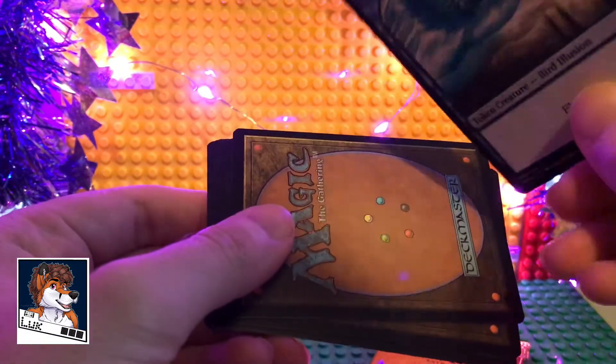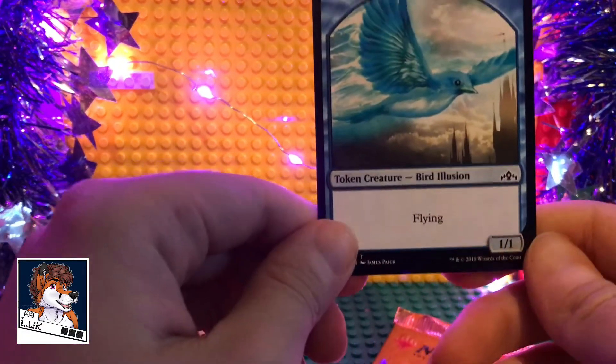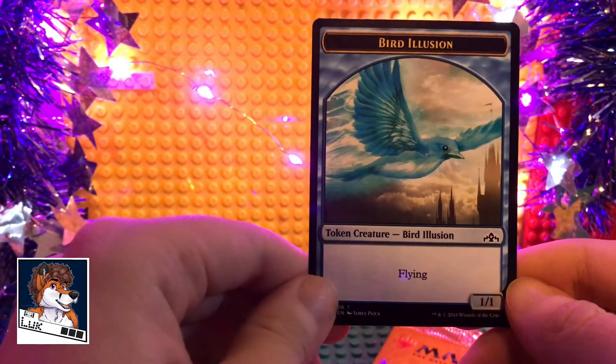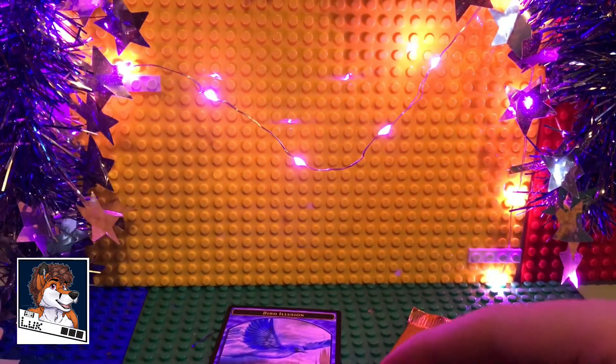Oh, that's an actual card. Lovely. Bird Illusion — it's a token creature. Look at the artwork on that, that's so beautiful. It's a 1/1 with flying. Oh, that's so beautiful, I love it.